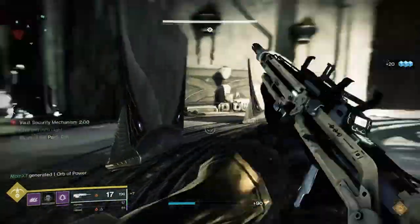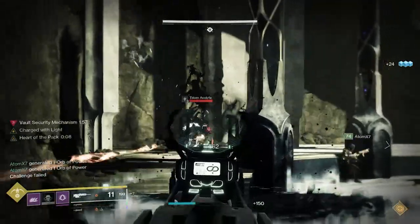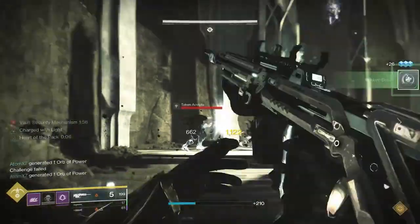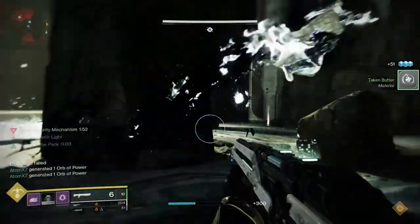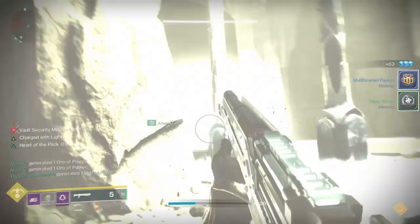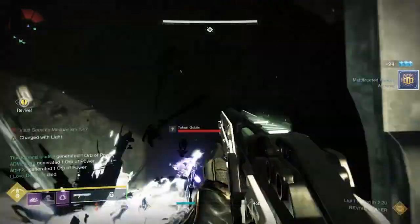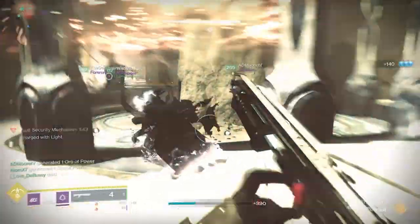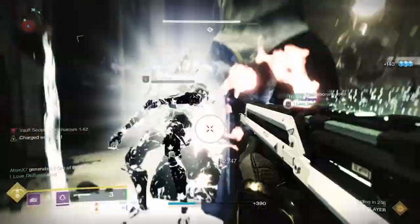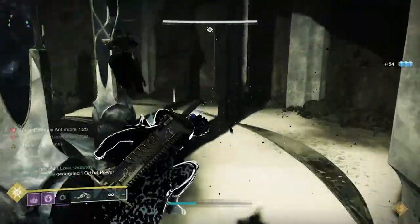The runner — often the same person who was the reader — goes into their zone, kills all the ads, and then there's a knight they have to kill at the very end. Once you kill that knight, an Eye of Riven is going to drop. Once you have this Eye of Riven, another area is going to open up randomly in the encounter.